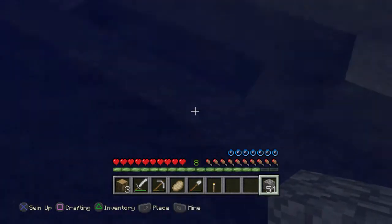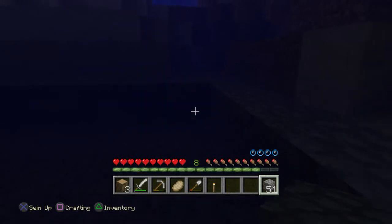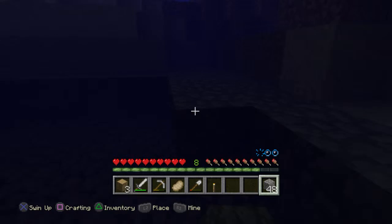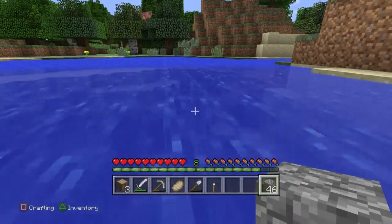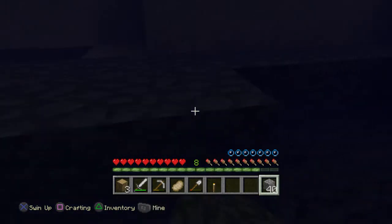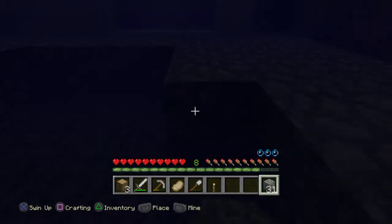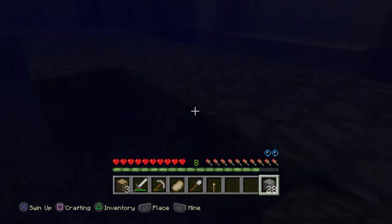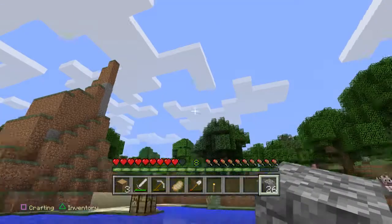Is that cobble over here? That's just sand — okay good, I didn't screw up. Speaking of screwing up, I'm going to drown. There's a pig parkouring in trees over there — parkour pig. I have a pretty good idea for what I'm going to name my horse when I tame one.